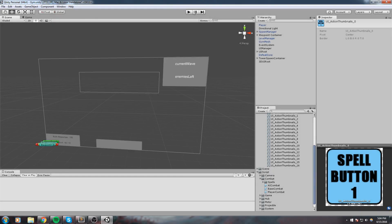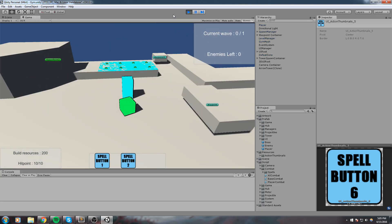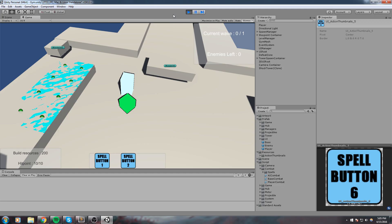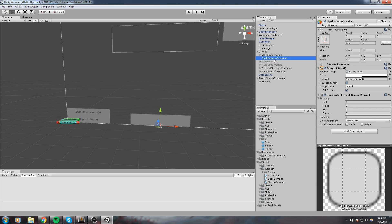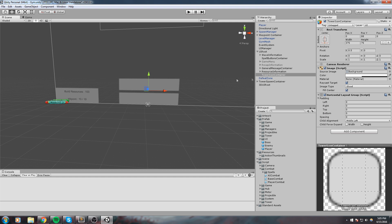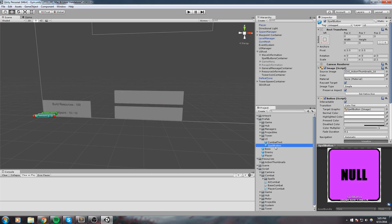We pretty much have to create a new piece of UI to help the player know which tower they're currently selecting. Right now we have the visual feedback in the game - I have the shock tower, I have the arrow tower - but that's not really obvious and we don't know which one we're going to get if we move forward. So we'll give the player visual feedback by creating another piece of UI. I'll just copy the spell button container with Ctrl+C, Ctrl+V, and call this 'tower icon container', move it up a bit. We also need a new prefab.